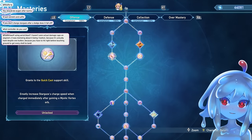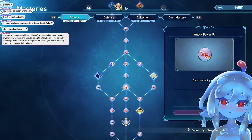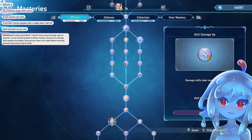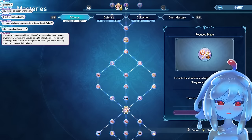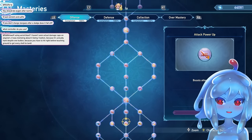And that works with Quick Cast. So you can use both, and then you go down here — you need both of those. And then you go to Focus Mage. This makes it so you can actually be out of charge longer after dodging.